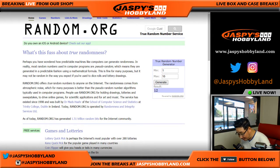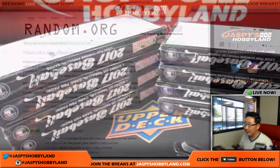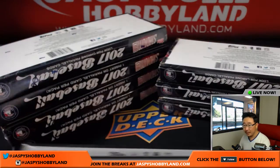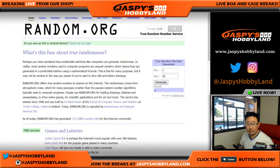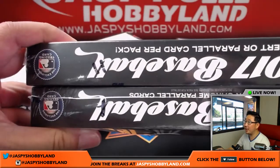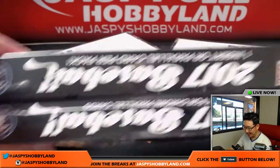Like number 12 — have I done number 12 yet? I have. How about 10? Done 10. We've done a lot of these. Four? One, two, six, seven, eight, 11, 13, 15 — all done. I've not done one. So one will be — that's my little chicken scratch right there. That's one. Let's generate another number. 14 — already done. We have 13 and 15 left though. 11 — have not done 11. So we're doing three chicken scratches right there. One and 11.